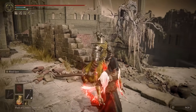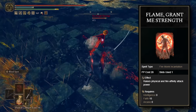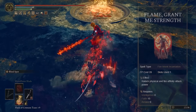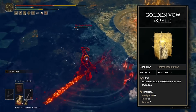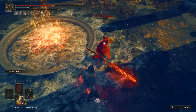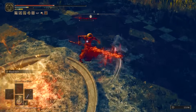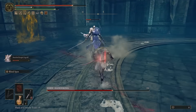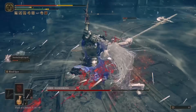Moving on to spells, we're keeping it basic and simple, using Flame Grant Me Strength for that 20% buff on physical damage. You could also use Golden Vow, if you have it, for another 15% physical damage boost. This also stacks with Flame Grant Me Strength. This spell combo is particularly useful in the Shadow of the Erdtree DLC, where enemies hit hard and you need to hit harder.